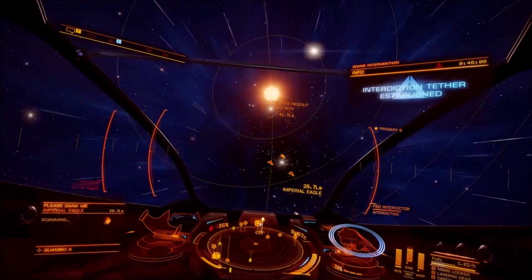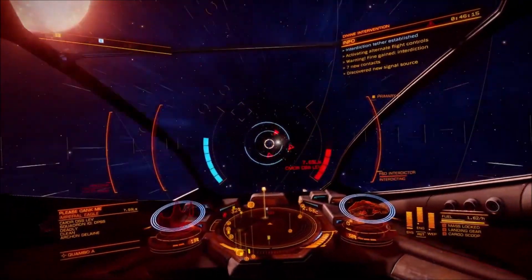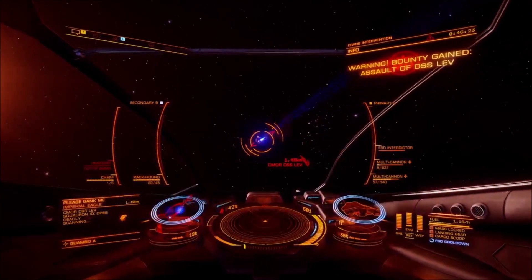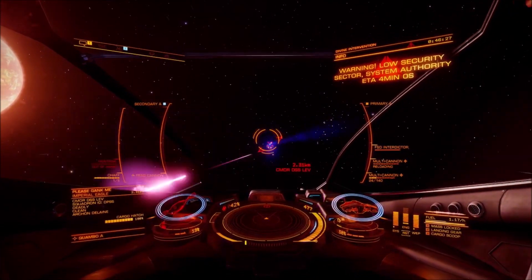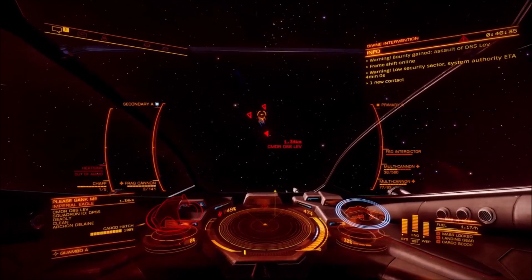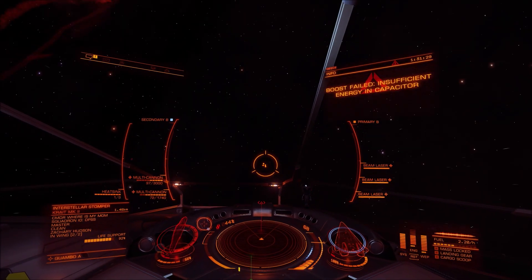Here is Frodo getting his bounty in the weirdest way I've ever seen. This is a blink-and-you'll-miss-it weird moment - Frodo attacks this commander and tries to take him out very quickly before he gets out of range in that eagle. As the commander is just about to get away, an NPC Anaconda drops in front of him and kills him. I didn't know Frodo had magic abilities, but yeah - Anaconda, I choose you - he summons one out of nowhere and gets the kill.